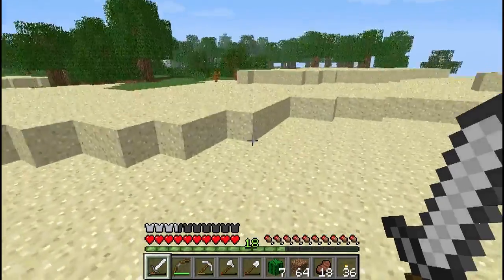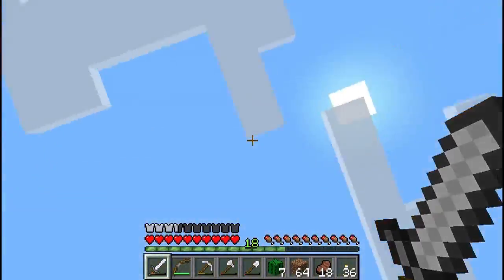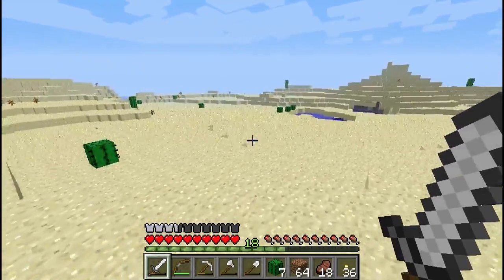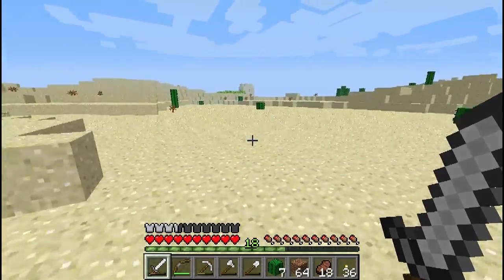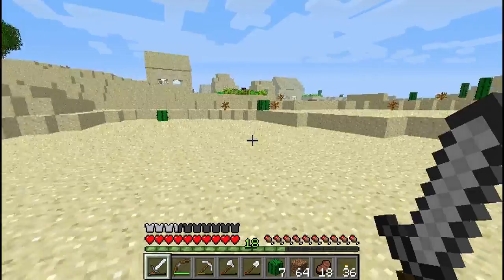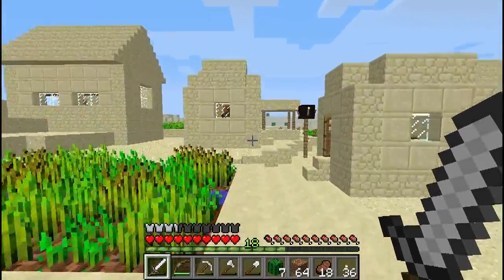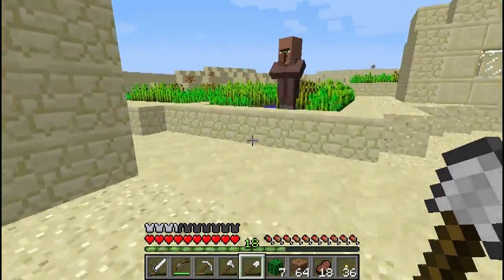We have this forest biome here and the sun is beginning to set, so we may well run home now. Oh — I see wheat! That means there is an NPC village here, right next to the forest. NPC villages are used for trading — these guys will trade with you, which we will look at in a later tutorial. But they offer something I'd like right now, and that is wheat.